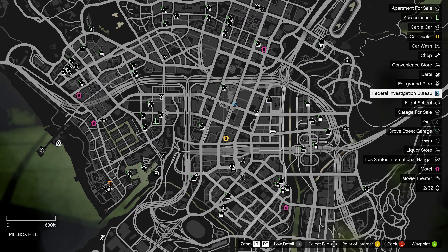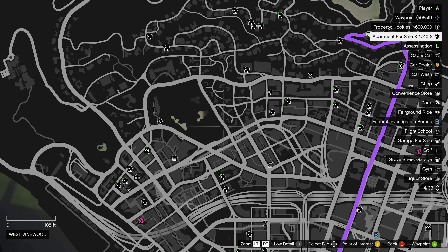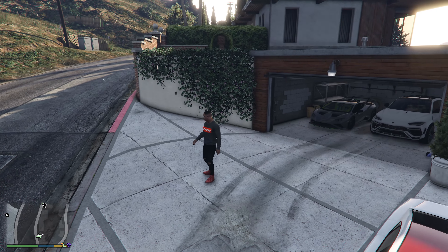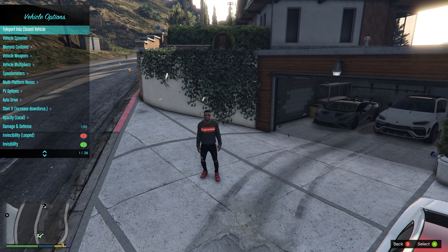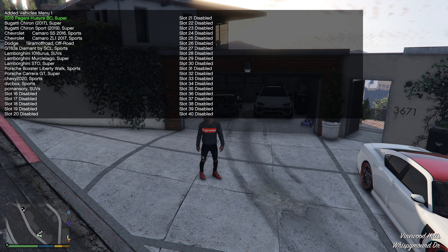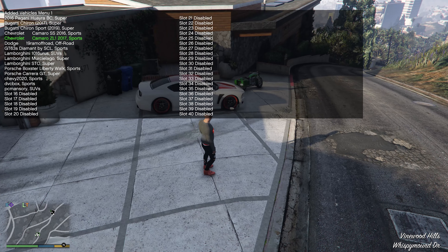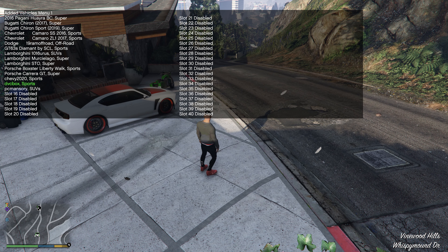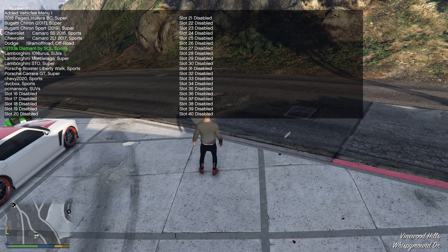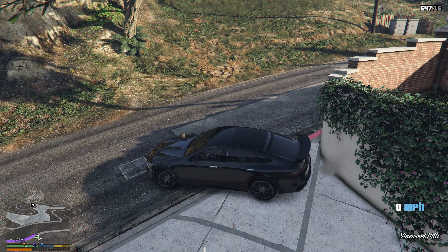The first place I want to purchase is going to be over here by the dealership - it's gonna be an apartment. Let me see what I have in the garage. I need to install persistence next - I'll do a tutorial on that one too. That's what allows you to save your cars basically anywhere you go. For now let's go with the Benzo - the GT63S. I've got my waypoint set. This car is dope.